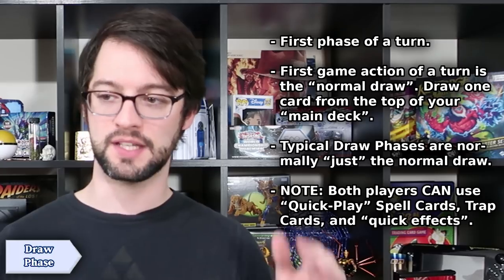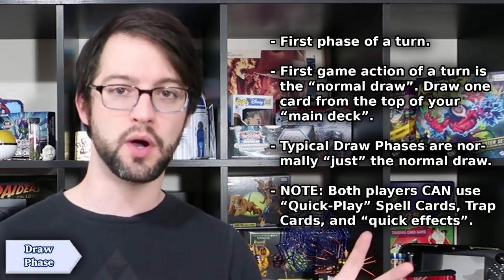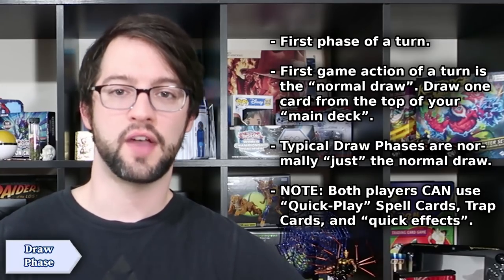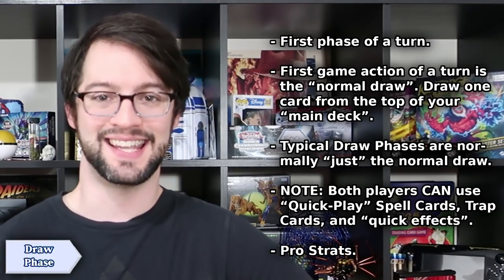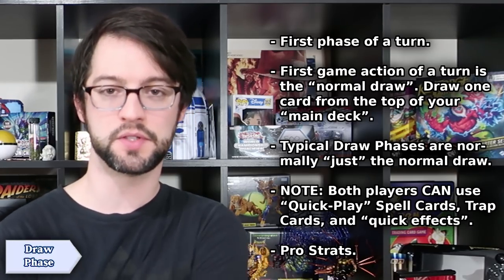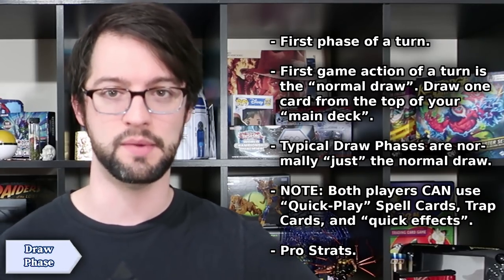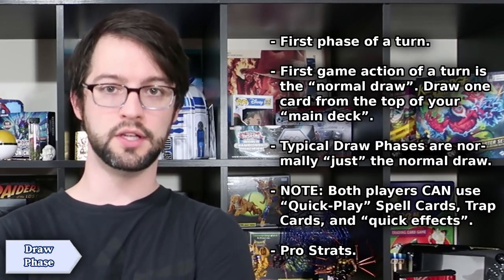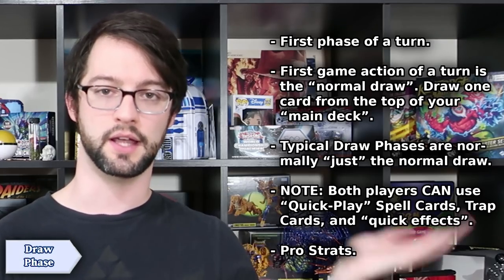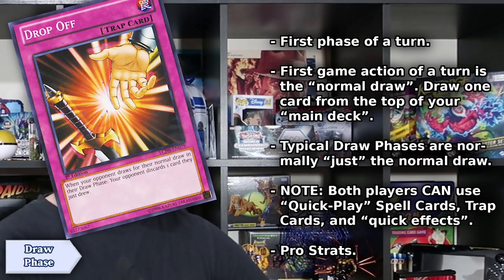Whenever I tell you something can be used and it might not be clear as to why one would want to, just write it off as strategy would dictate it as the good move. Don't worry about why right now. There are also some cards that can only be used during the draw phase, something like Drop Off here. But the game of Yu-Gi-Oh! is not so cryptic — the card will tell you if it has some sort of strange restriction or activation condition like that.